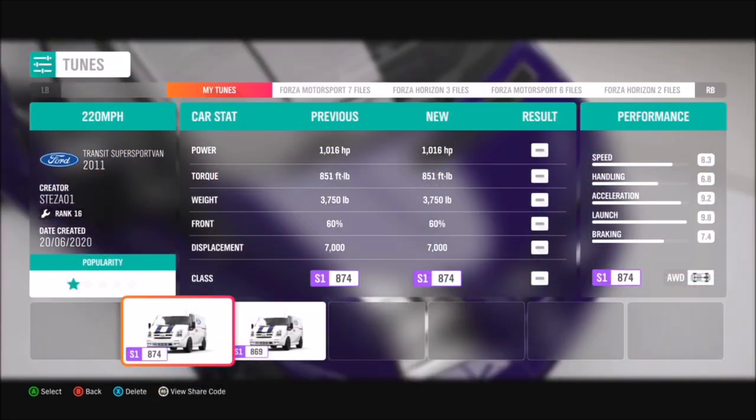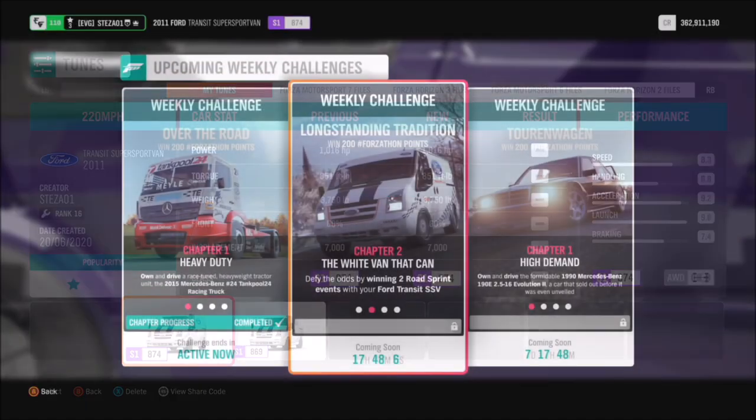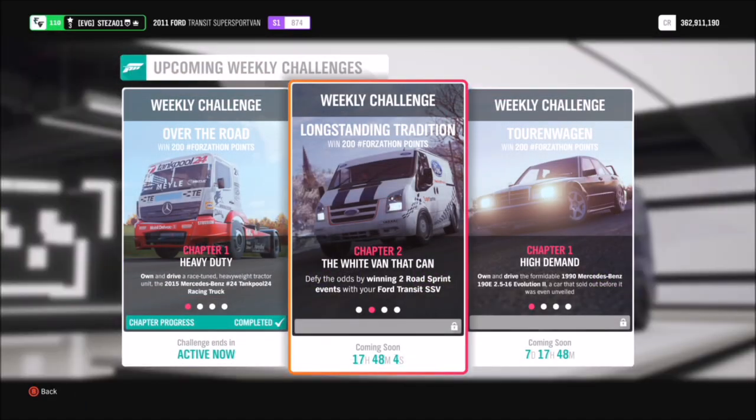I've created a tune for you guys to use as well if you want to. You don't really need a tune for these challenges, but it does make them a bit livelier. The share code for that was just shown on screen and it's called 220 mile an hour.